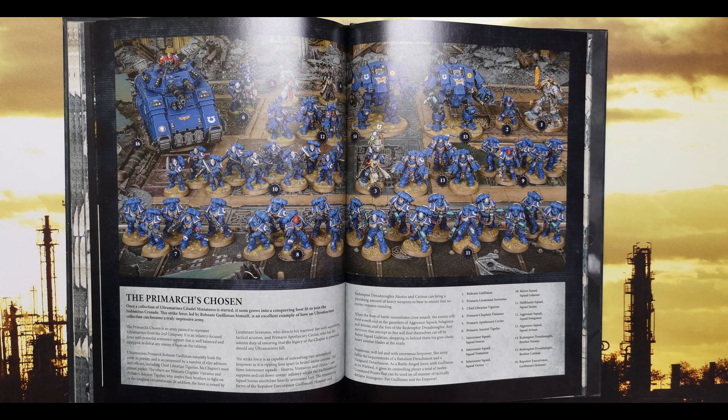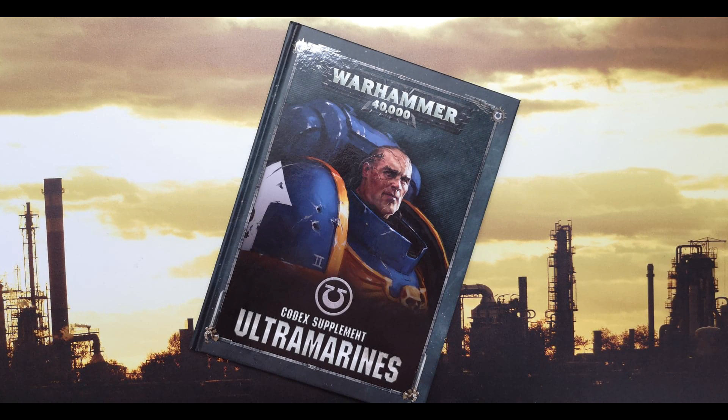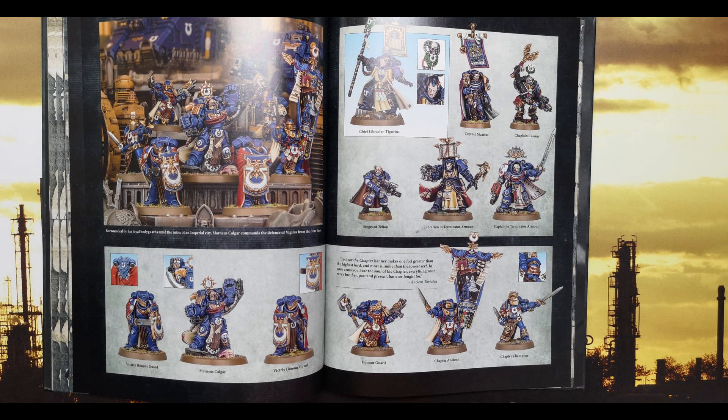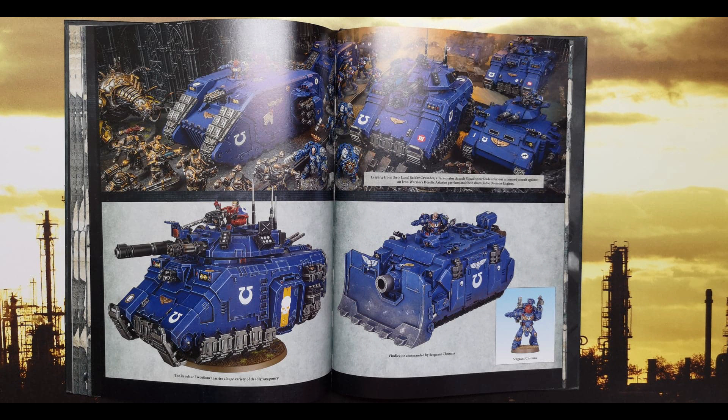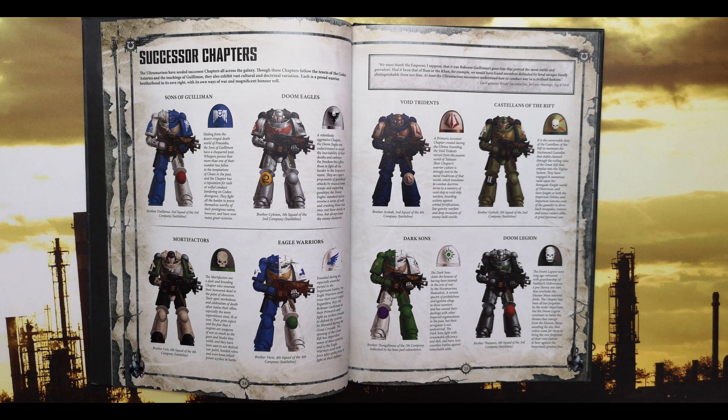We've got Marneus Calgar and the Victrix Honor Guard in here, and also Chief Librarian Tigurius with his new rules. He's got a Hood of Hellfire — when a psychic test is taken for this model you can re-roll the result, and when a psychic test is taken add one to the total. He also has Master of Prescience as before. He can attempt to cast two, deny two, and knows three powers from either the Librarius Discipline or three from the Indomitus Discipline — you can't split that, which is important. We've got Chaplain Cassius as well, who has the Litanies of Battle, with Litanies of Hate automatically on his warscroll.